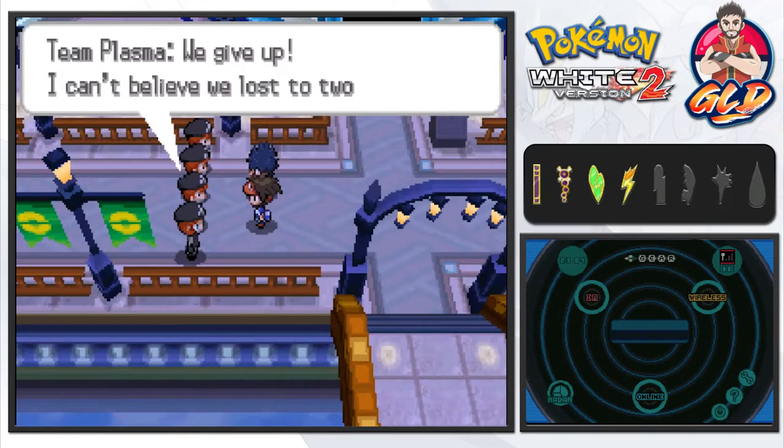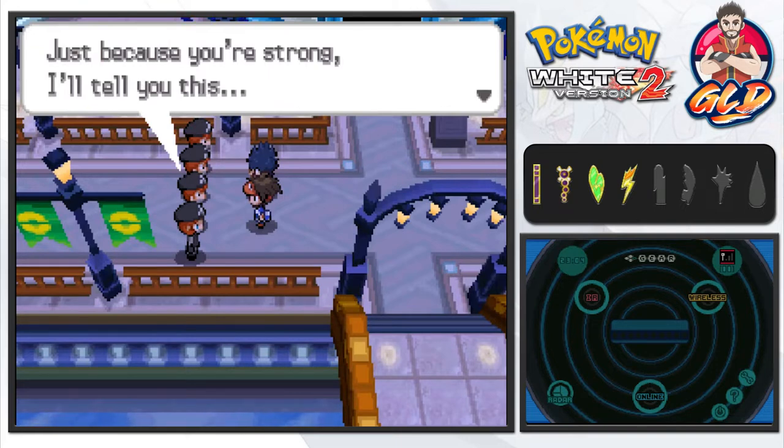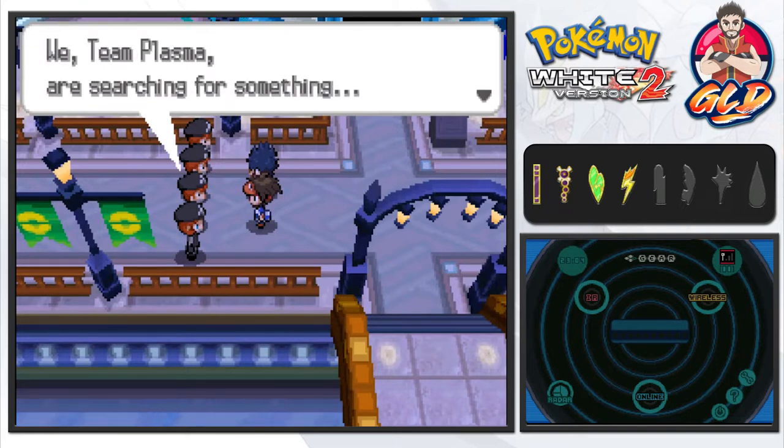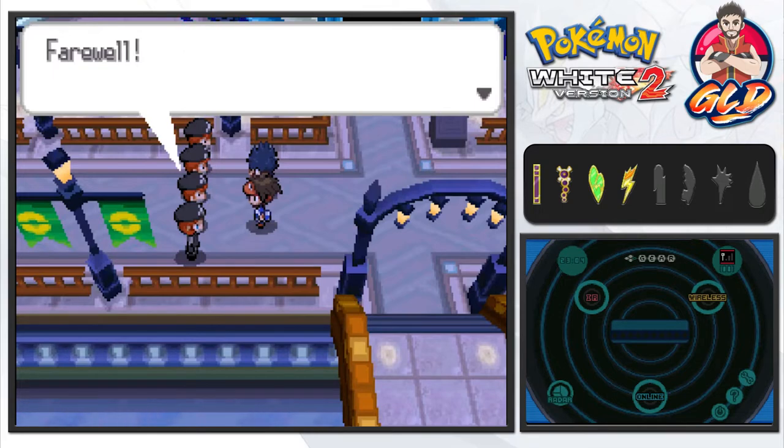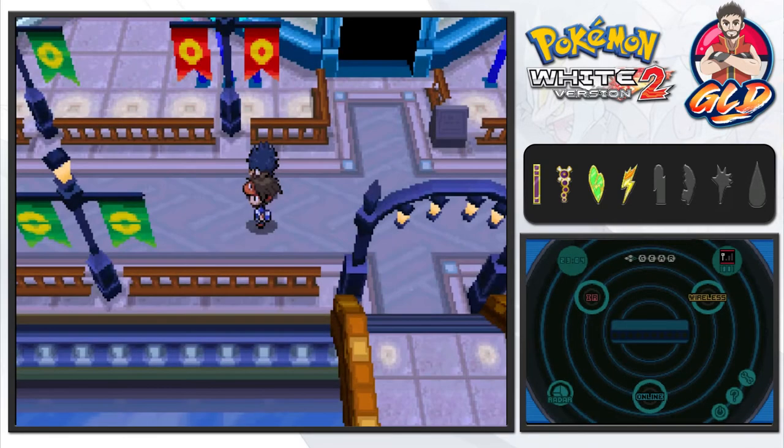'We give up — I can't believe we lost to two kids! Just because you're strong, I'll tell you this: we Team Plasma are searching for something, and when we find it, our secret weapon will be able to use its true power. Farewell!' So you're searching for something — I want to know what this is.